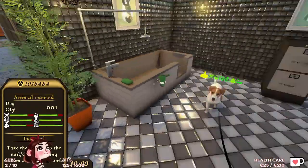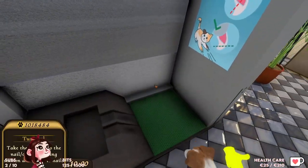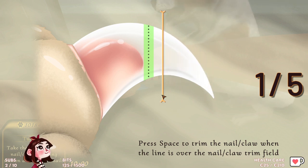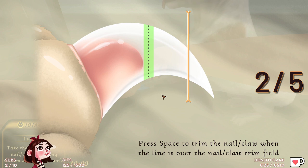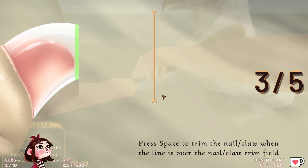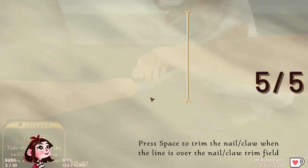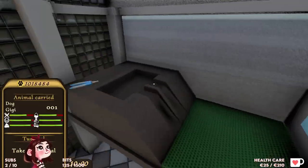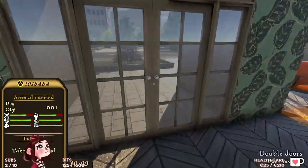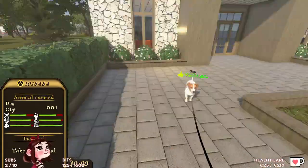Claw trimming — I want to massage the dog. Let's see. I don't want to hurt you though. Press space to trim the nail/claw when the line is where the nail/claw trim feels right. No bleeding! Not perfect, but no bleeding. GG's doing well here. Take the animal outside. Come, come, GG. Can we just go here? The sun is shining — it's a very nice day to take a walk. I want to have a dog now. You're coming with me? Nice, GG! Detach leash. Wait for the animal to poop. We're not going to watch because it's making the dog nervous. Where's the poop though?